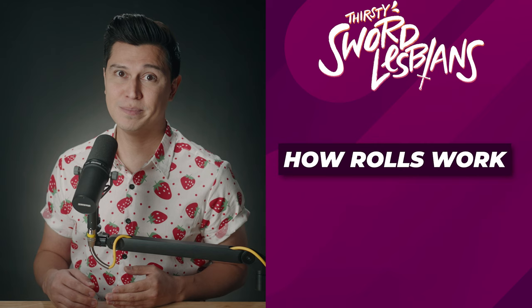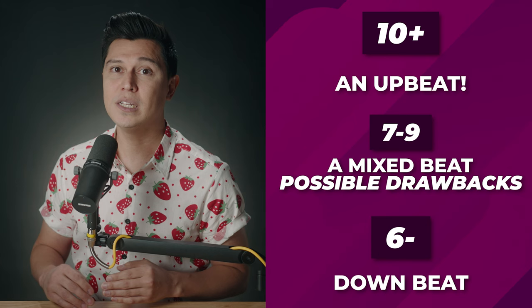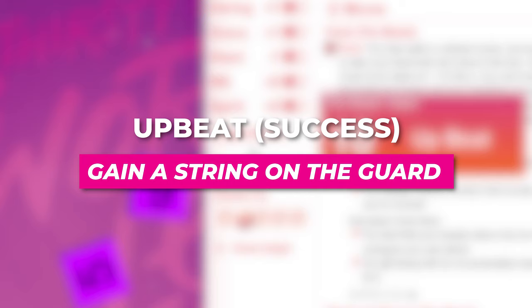Rolls will land in the following ranges: 10 or more is considered an upbeat, meaning the player achieves what they set out to do without any serious complications. Seven to nine is a mixed beat — usually means the player succeeded, but there's a cost or complication. A six or less causes a downbeat, which usually causes complications for the players. Our player rolls to Entice and the total is a 10. Not only do they gain a string on the guard, but the guard grows flustered, and in the ensuing awkwardness, the characters slip past them into the party.